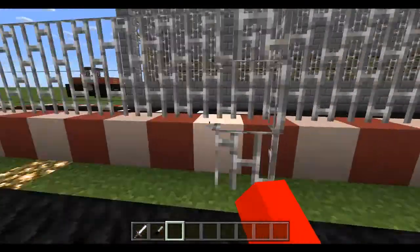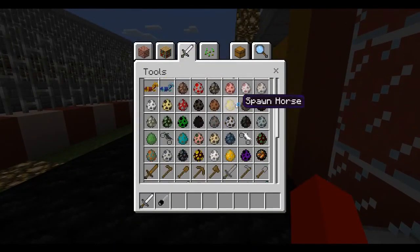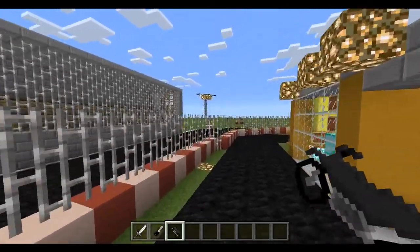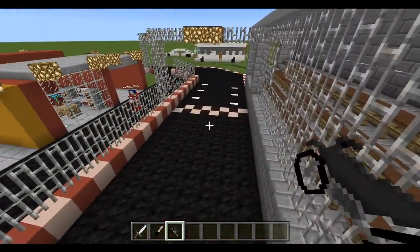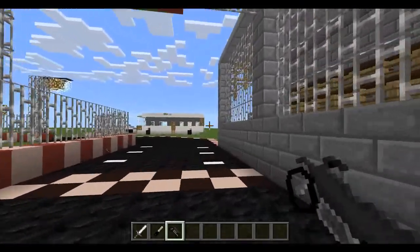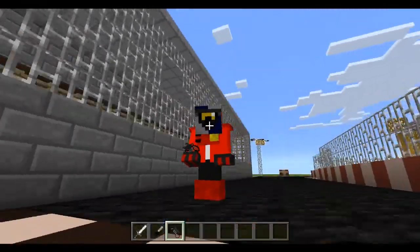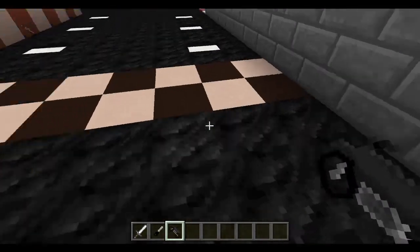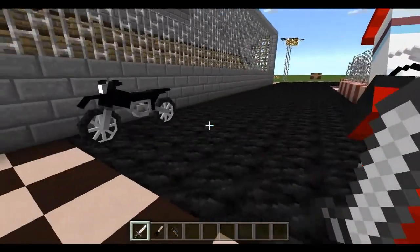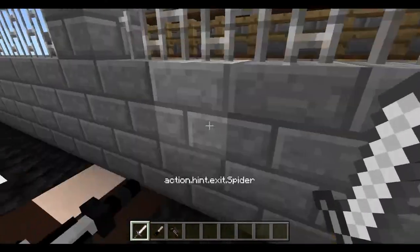There are multiple resource packs for the bikes so you can have different colored bikes. Since I am a panda, I have to get the panda-like colors, even though you can't really see it because I'm wearing the armor.